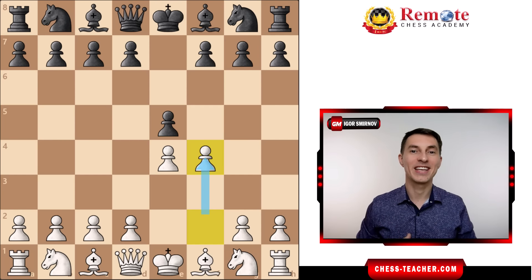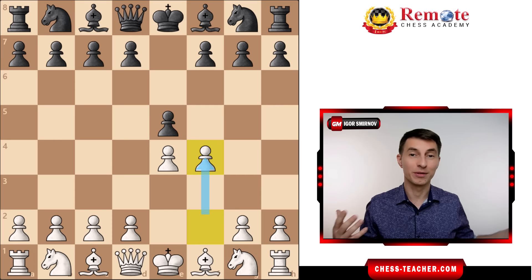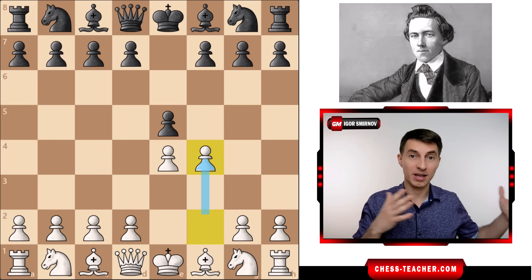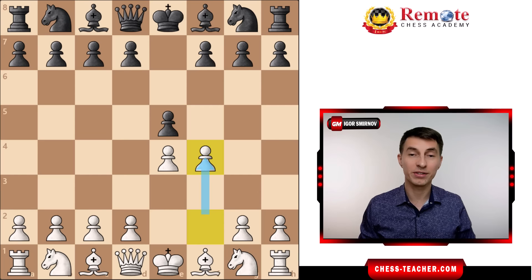Today we're gonna take a look at an opening system, the King's Gambit, which will help you potentially win 90% of the games that you play with the white pieces. We're gonna look at the games of Paul Morphy, who got exactly this result. His success rate with the King's Gambit was through the roof — he won 9 games out of 10 playing this opening system. We're gonna figure out how he achieved such results and how you can replicate it.